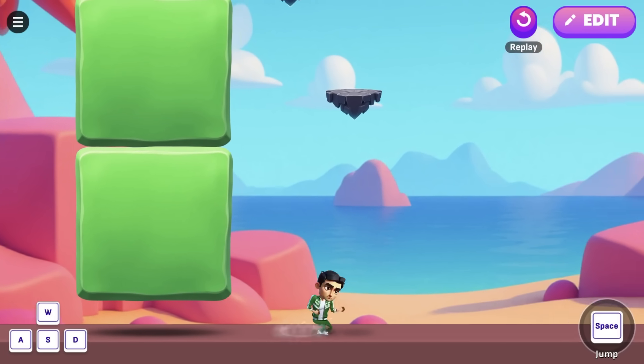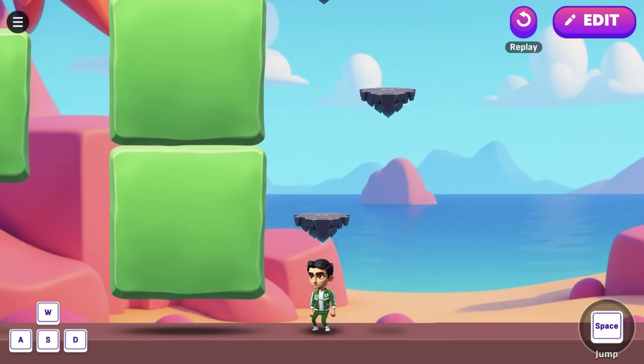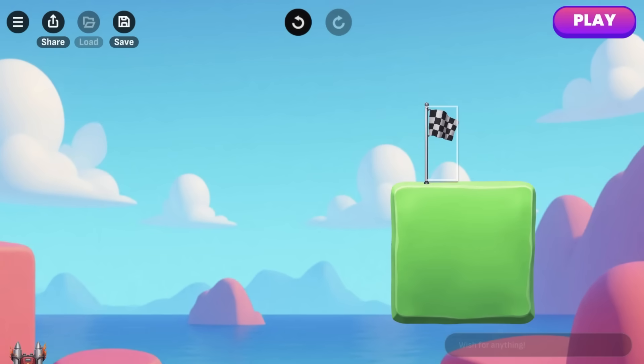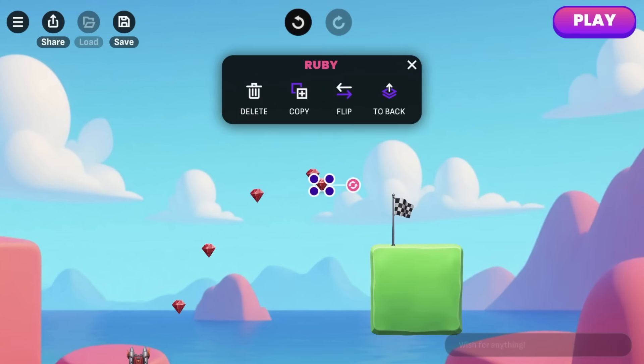This is just about the end of our obby, so I want the last challenge to be kind of fun — almost like a reward. Let's wish for a jetpack I can wear on my back that lets me fly, and a checkered flag that says 'winner' when I cross it and tells me how long it took to get there. The jetpack should be placed on the top of the wall, while the checkered flag waits on the other side of the gap. In between, let's arrange an arc of rubies to guide the player to the finish line.